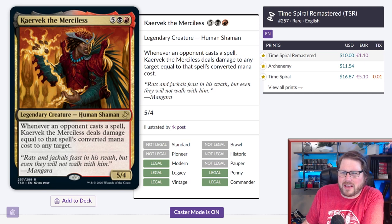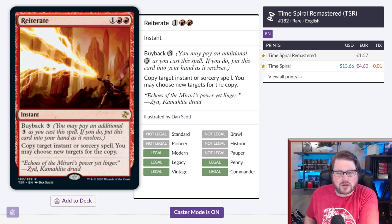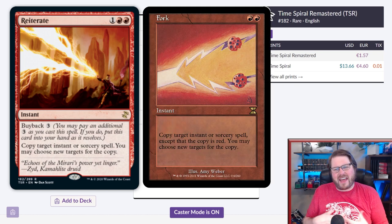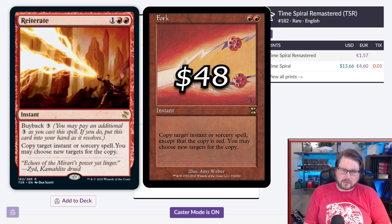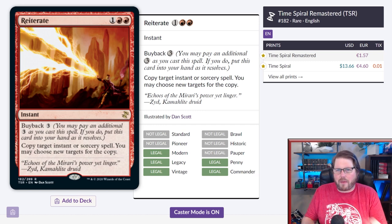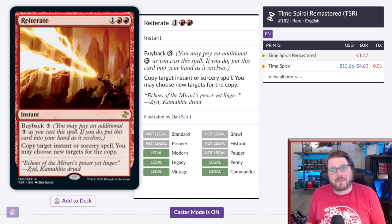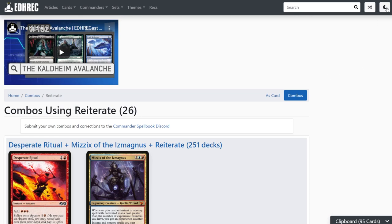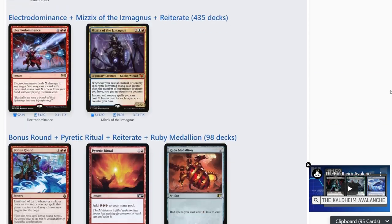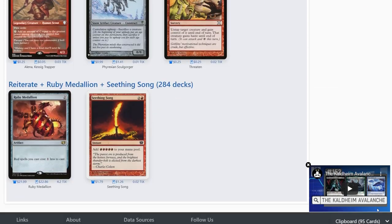My top card from Time Spiral Remastered is Reiterate. Reiterate is crazy — one red red for an instant with buyback three: copy target instant or sorcery spell, you may choose new targets for the copy. This is Fork for one additional generic mana, which is fine because Fork is really expensive. But the buyback three means Reiterate goes crazy: if you have enough mana, you can copy and copy and copy. You can even copy mana-producing abilities or spells and suddenly chain Reiterate into infinite combos. There are a ton of infinite combos that circulate around it.